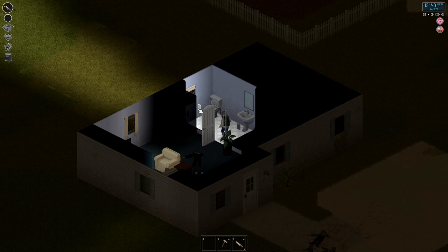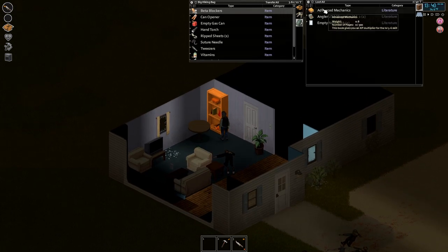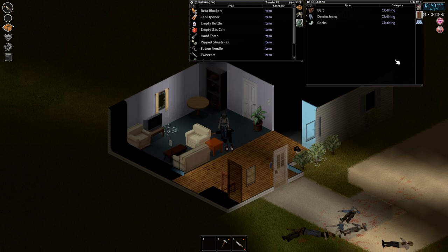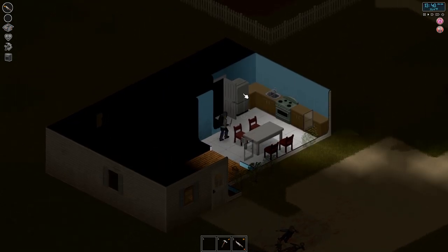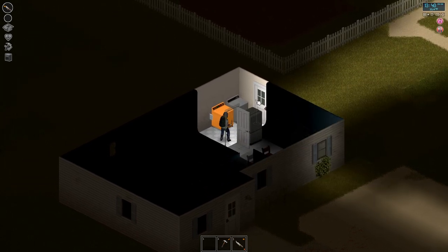Got a window busted right there. Stuff I'm not going to grab. I'm going to grab that, I'll leave the other bottles. Are these full? Actually they have wine in it, I'll grab them. Kind of like to take that plant. Now for the stuff I wanted — food. Washer, dryer, back door.